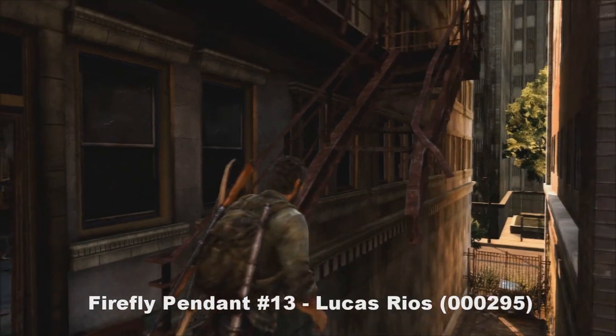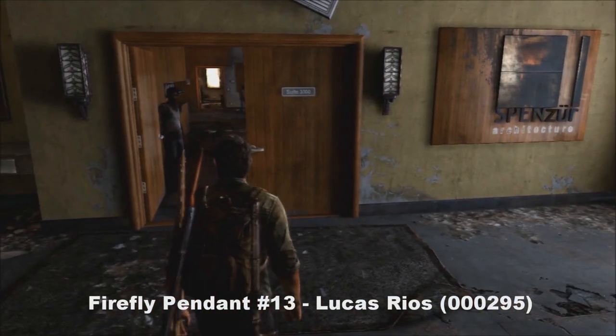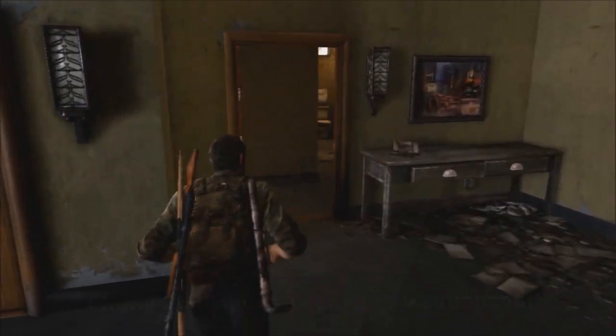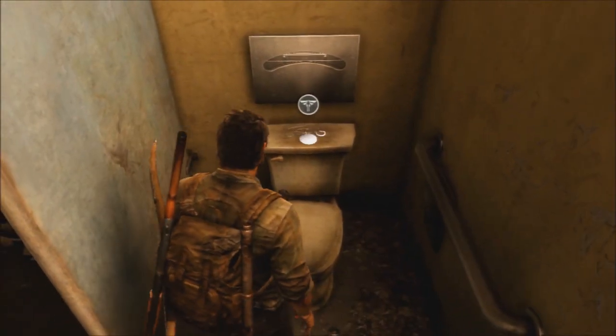Number thirteen — you'll be with Henry and Sam, and Ellie's going to be with you too. But before you go into that office where the game wants you to go, you'll want to go into the bathroom opposite it to pick up your thirteenth pendant.